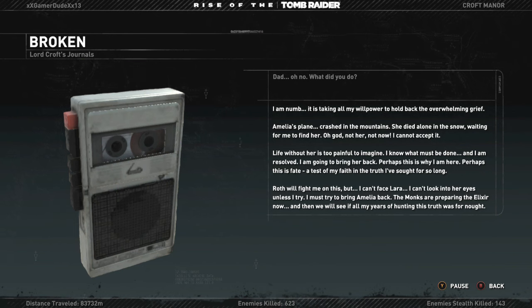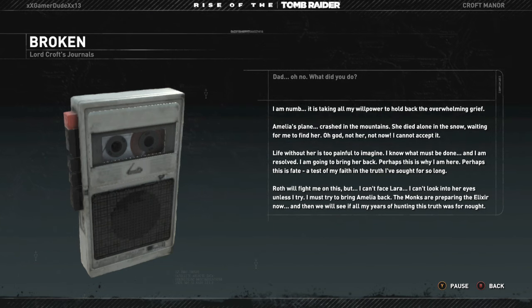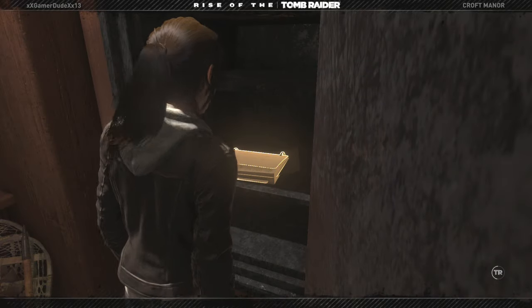I'm going to bring her back. Perhaps this is why I am here — perhaps this is fate. A test of my faith in the truth I've sought for so long. Roth will fight me on this. But I can't face Lara — I can't look into her eyes unless I try. I must try to bring Amelia back. The monks are preparing the elixir now, and then we will see if all my years of hunting this truth was for naught. Dad, what did you do?